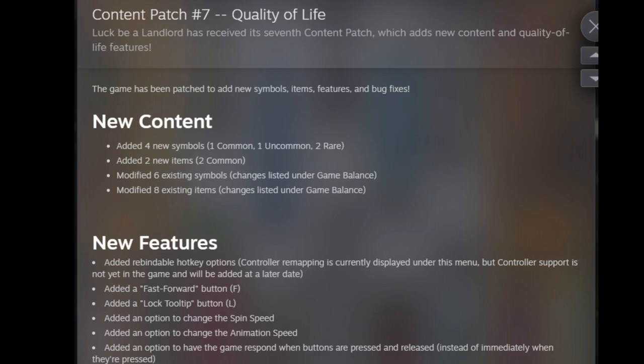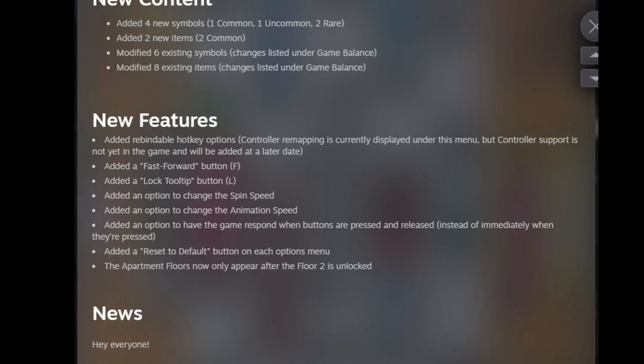Six existing symbols modified, eight existing items modified, and we'll take a look at what those are as well. Some new features in the game — these are the quality of life features. Rebindable hotkey options — huge. Allows you to make the game however you want it to be. A fast forward button, options to change the spin speed and animation speed.